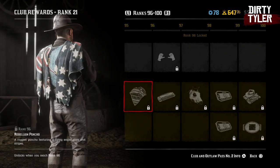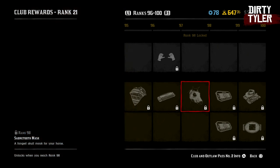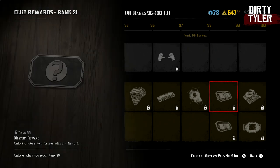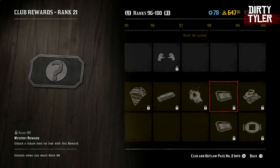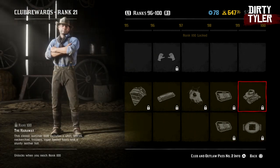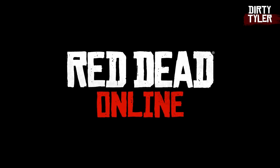You'll get the rebellion poncho at level 96. Another harmonica piece for Cripps at level 97. You'll get the saber tooth mask for your horse at level 98. And you'll get another mystery award as well as 5 gold bars at level 99. Then finally you'll get the Harroway outfit — which is basically the Author's outfit in game — and you'll also get the ruby buckle when you reach level 100. So that's all the items in this season's Outlaw Pass.